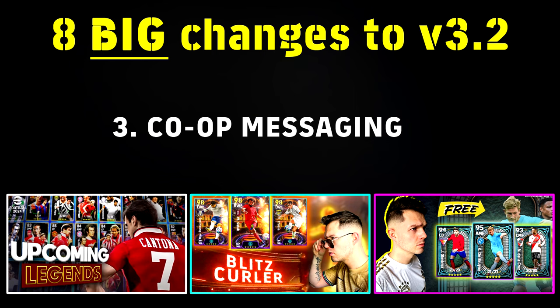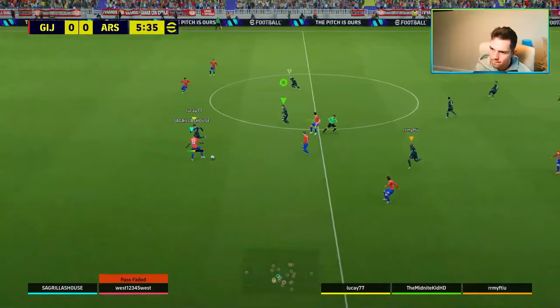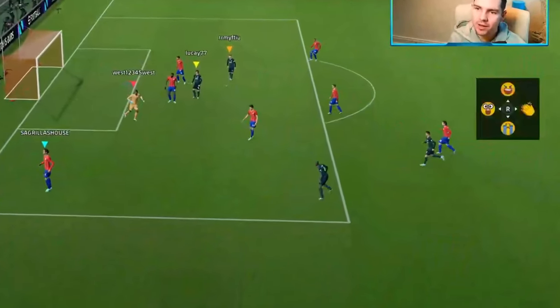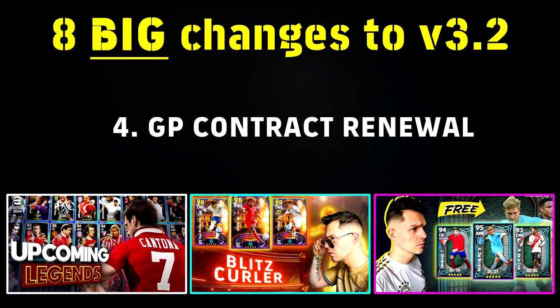We also have co-op messages. This is fairly self-explanatory — they've added a messaging feature within co-op to communicate before the match. Say you're teaming up with a random person you can't message on PSN, you can just send a quick message using preset ones. In-game they've also added back the messaging system from PES — when you score or miss, these preset messages come up. It would be nice to customize these, though I could see it becoming toxic. For now they are preset, but you can change one or two of them.